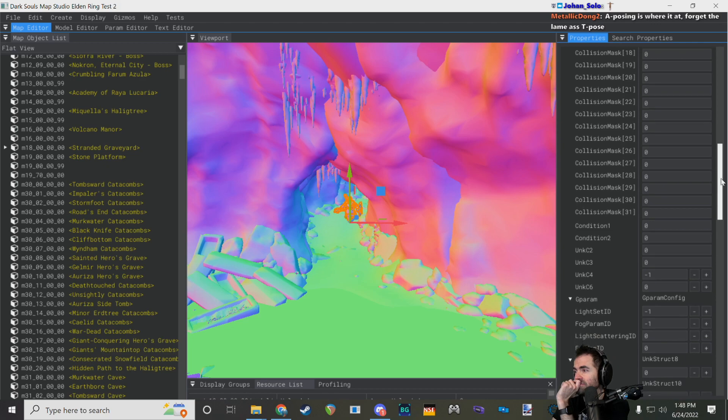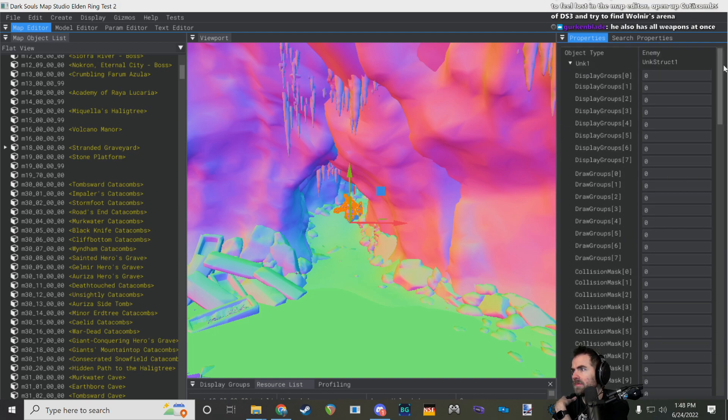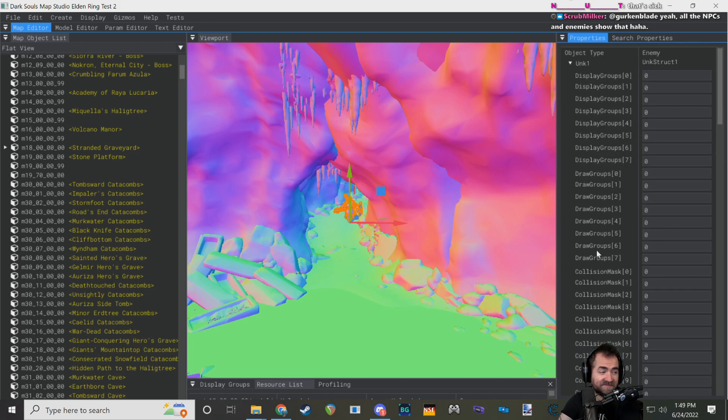A few key things to point out in the properties. We have draw groups and display groups, which determine when things should be rendered. Draw groups are present on all physical parts in the map — any physical thing as opposed to an event or a box. For tail cuts, you'd have the boss with a tail that can be toggled on and off using a mask, plus a separate writhing cut tail waiting to be enabled when you cut it. You can often see this loading up Lost Izalith — you'll see Centipede Demon, and lined up next to him, a bunch of disabled arms and tails ready to be warped and enabled when needed.